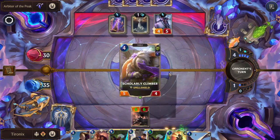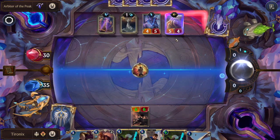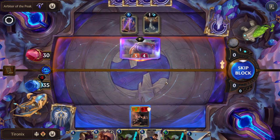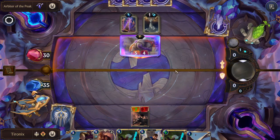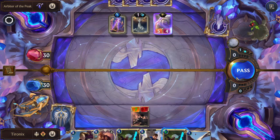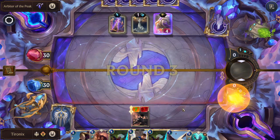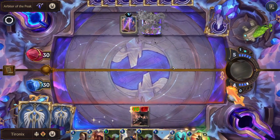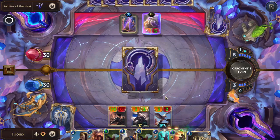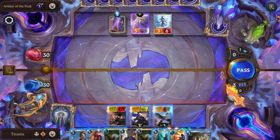We'll play this so we can block them out. We definitely don't want them giving another unit those buffs. Zero cost Echo — not really worth it on our turn. We'll get zero cost Garen. Another Echo. This got +3/+3, but when that goes away she's essentially going to be fully healed, which will be very nice.